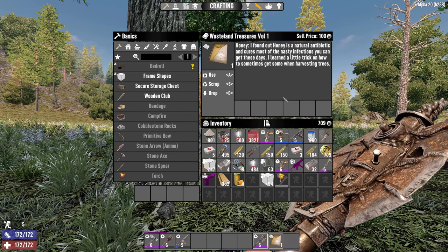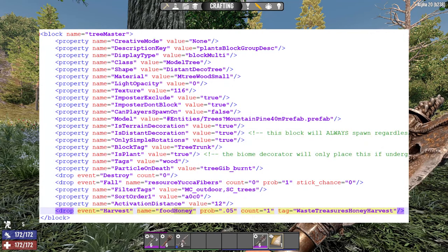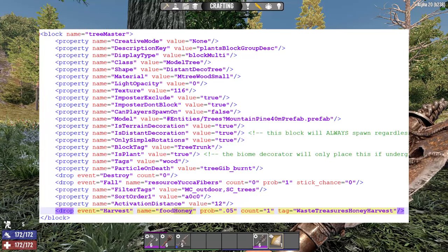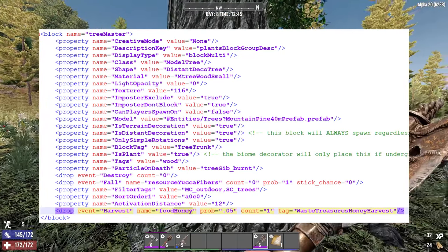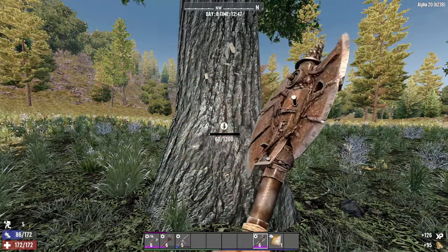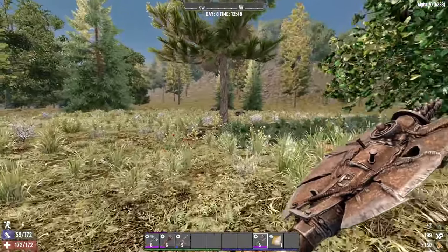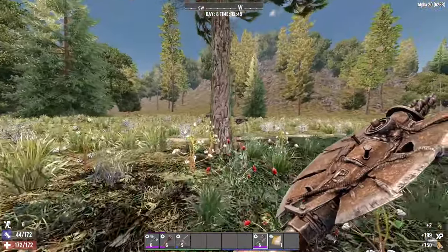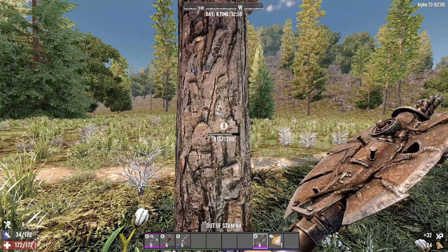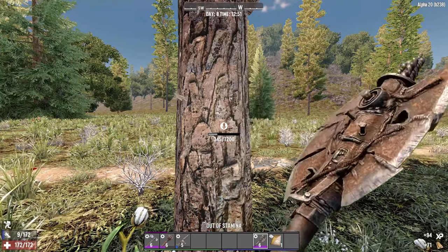It's not that simple to find it compared to the stumps. Looking at the XML, we'll see the probability is 0.05, meaning 5%. So you actually have to chop down 20 trees on average before you actually find a single honey. But if you're doing your tree farming, you're definitely eventually going to end up with a lot of extra honey simply from farming those trees. So it's definitely worthwhile to just harvest some extra trees when you're looking for that honey after you read the book.